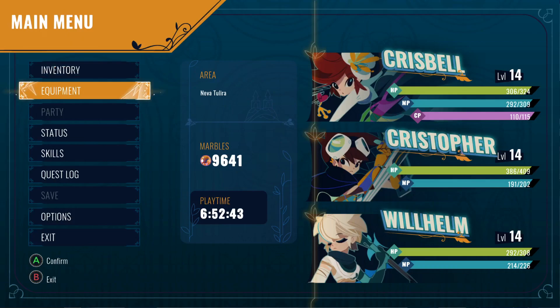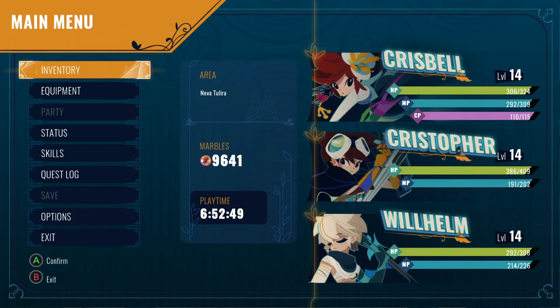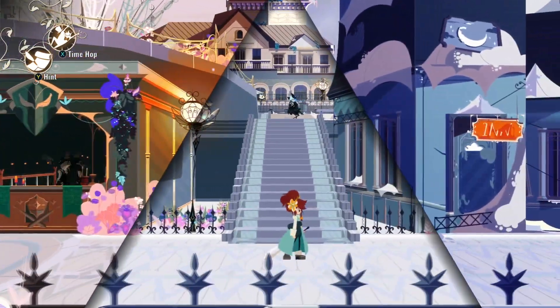We should not keep her waiting. We explored Neva Tulira and we found out about keychains, which is a way to upgrade our weapons, which I think is kind of cool. I saw an item in the shop that I definitely want to save up for Christopher.